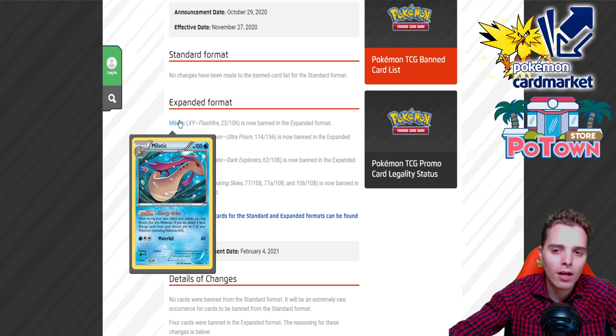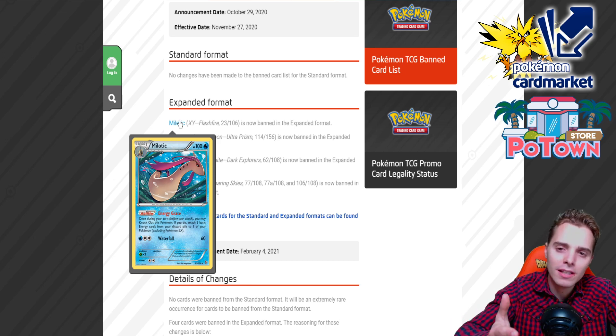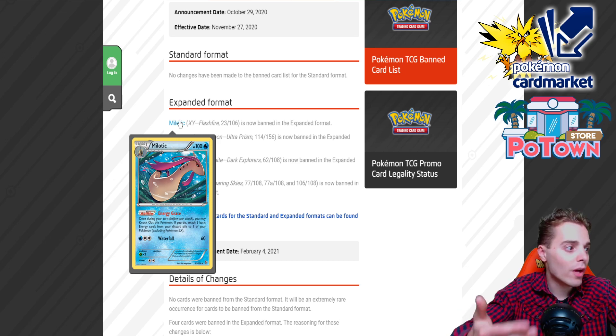We've seen effects like this before with Magneton and Ms. Magus, and Ms. Magus on the other hand is also banned. Typically if you knock something out, the opponent takes a prize card, but you have a very strong effect: if you do, attach three basic energy cards from your discard pile to one of your Pokémon, excluding Pokémon EX. So this is staying specifically for Pokémon EX — you can attach to GX Pokémon, Tag Team GXs, or V Pokémon. They didn't give it an errata, and as time continues there are going to be more and more V Pokémon, even V-MAX, and it can accelerate energies to them — so that's why instead of giving it an errata, they just banned Milotic entirely.